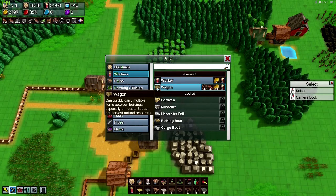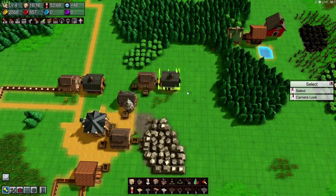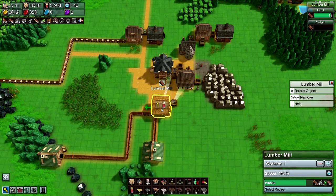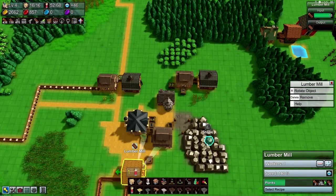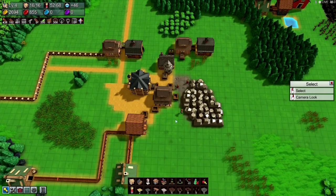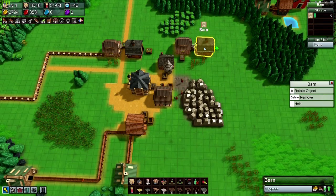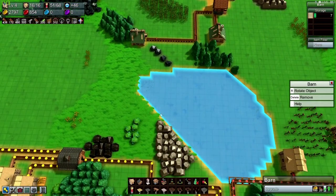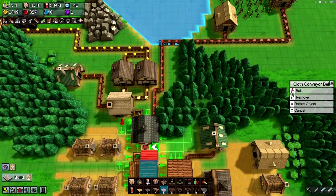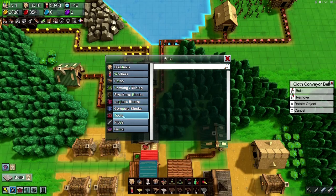Now let's get another worker. We're taking the cloth belt and putting it in the barn. So now our only hiccup is waiting for planks. Let's just go ahead and let it do its thing. Now we're starting to get some cloth belts — exactly what we need, which means we can save a person right here. Cloth conveyor belt. And then let's put a grabber — logistic tools, logistics.